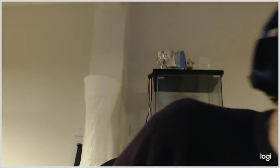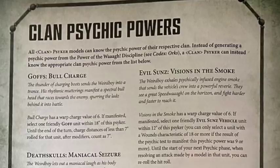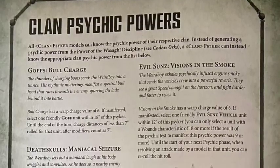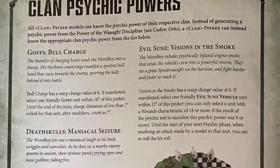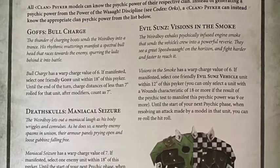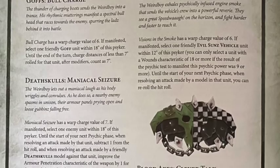Freebooterz: warp charge 6. If manifested, select an enemy unit within 18 inches of the psyker - until the start of your next psychic phase, half the move characteristics and subtract one from advance and charge rolls. It's good - halving move characteristics and subtracting one from advance and charge rolls is pretty big. Obviously they have to already be on the board for you to target them, so it's not quite as powerful as if you could do it reactively to something coming out of deep strike.